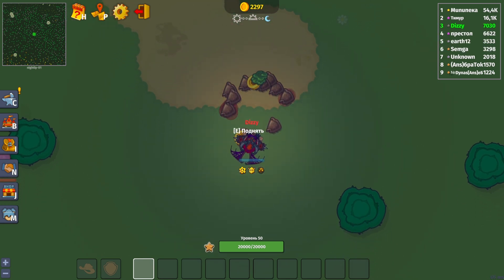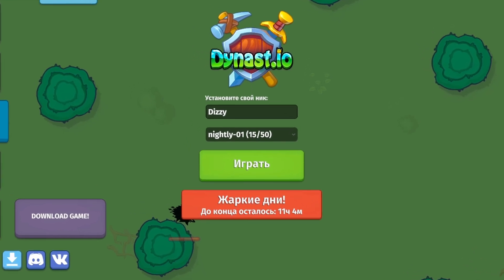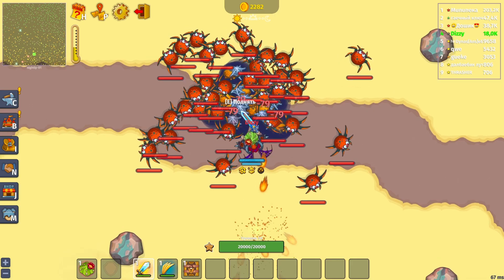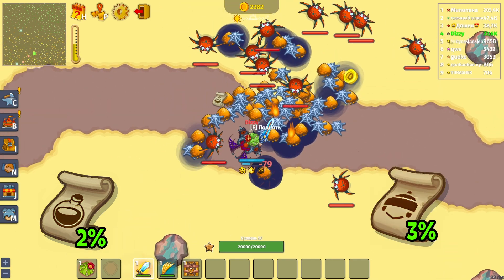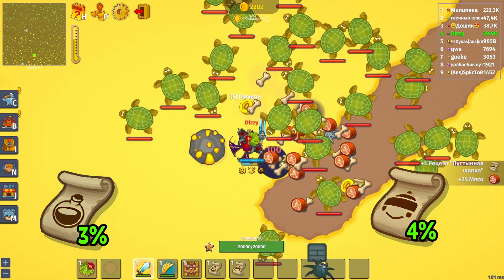The Desert Event was also changed and launched for testing on Nightly. It might be coming to the official servers, but that's not certain yet. The Red Spider drops Potion Recipes with a 2% chance and Hats with a 3% chance. The Turtle drops Potion Recipes with a 3% chance and Hats with a 4% chance. Moloch drops Shield Recipes with a 2% chance, Potions with a 3% chance, Hats with a 4% chance, and the Hook with a 1% chance.